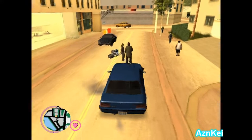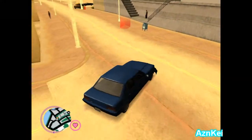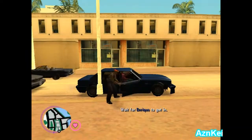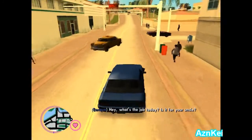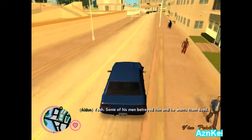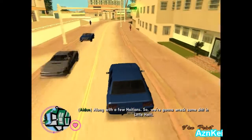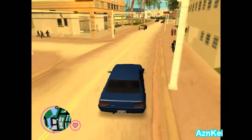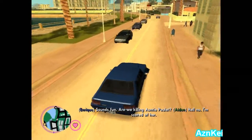They were the ones who bumped me. Wait for Enrique to get in. In-game dialogue: 'Hey, what's the job today? Is it for your uncle? Yeah, some of these men betrayed him and he wants them dead, along with a few Asians. So we're gonna wreck some shit in Little Aizzi. Sounds fun. Are we killing Auntie Pule? Hell no, I'm scared of her.'